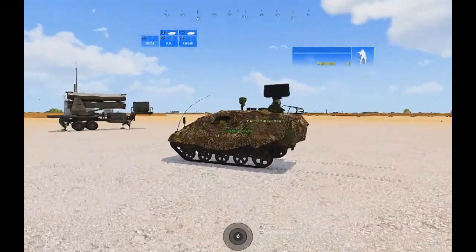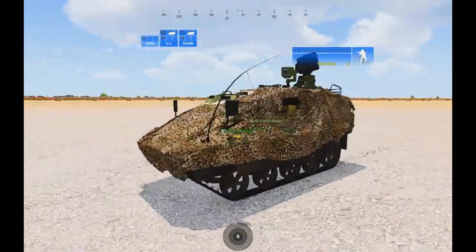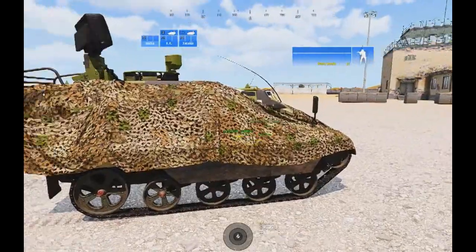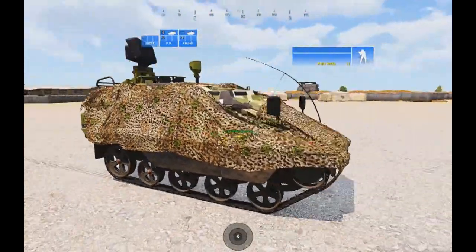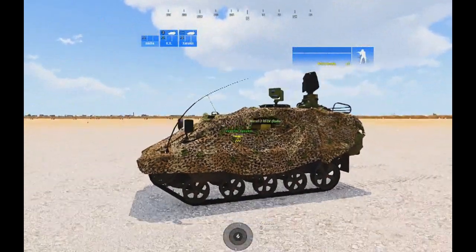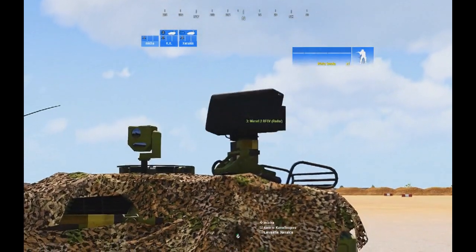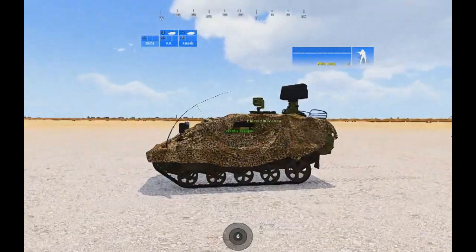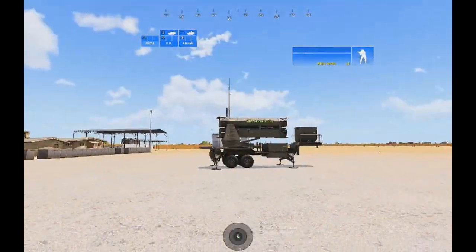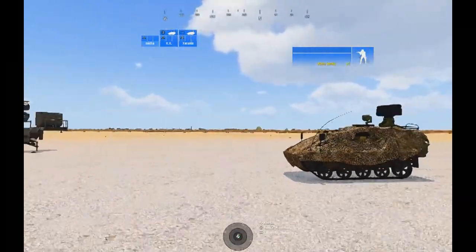But today I thought I'd give it a go with the Weasel. I just turned this Weasel into a blue OPFOR vehicle by putting my officer down and linking the Weasel with my officer. That made it a blue OPFOR vehicle, and you can see it has a radar system on the top scanning the horizon.